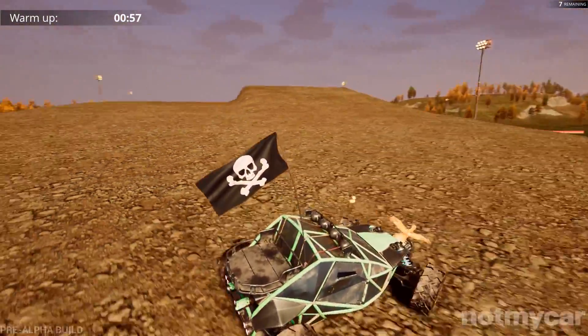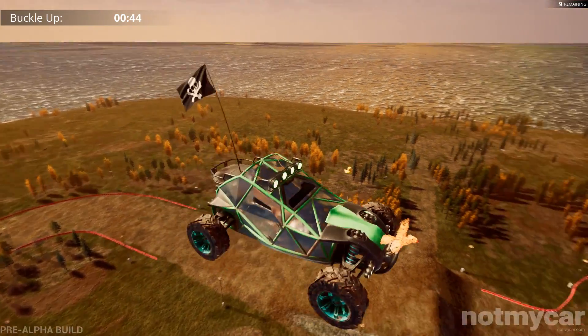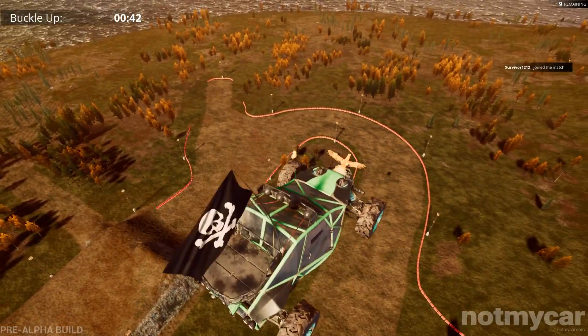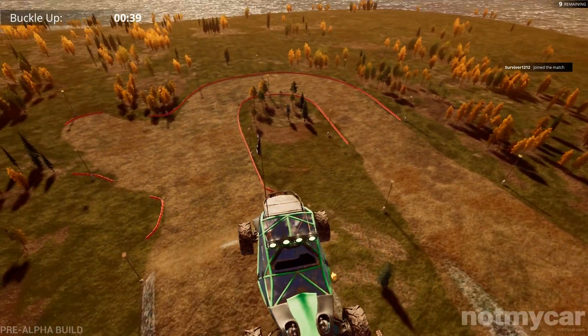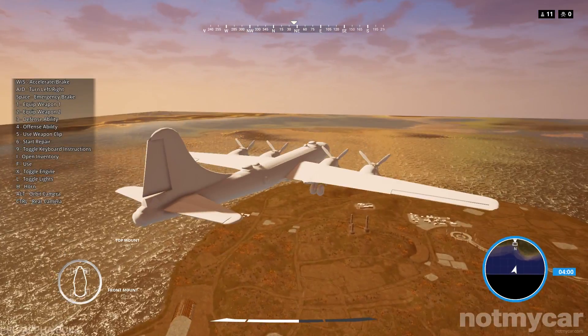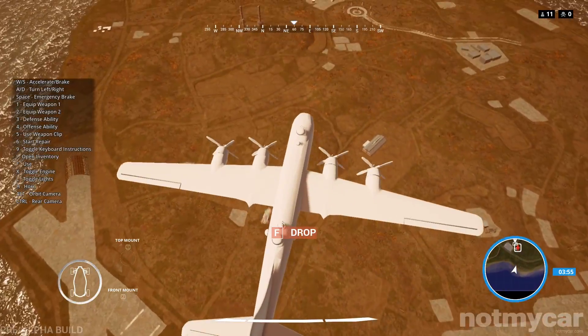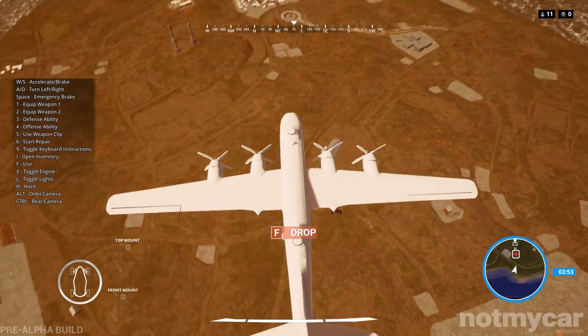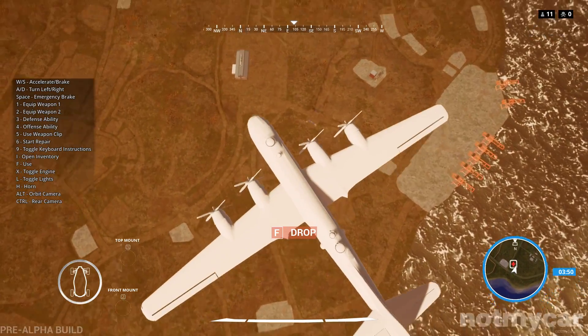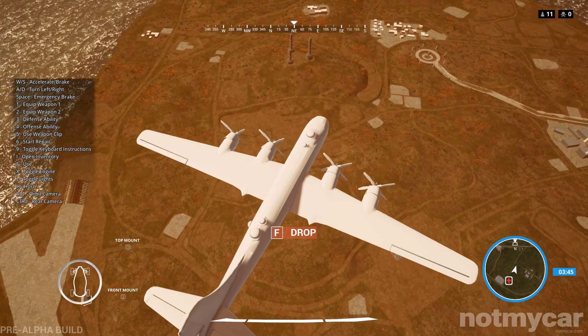If you hit the reset button a bunch you can fly — I bet you can't actually use it in game but that's quite interesting. Buckle up, let's go! There's also a turbo boost. We're dropping in — do you drop in from a plane? Sweet. The plane's not even fully done yet. Where should we go? I kind of want to go over here to this area.